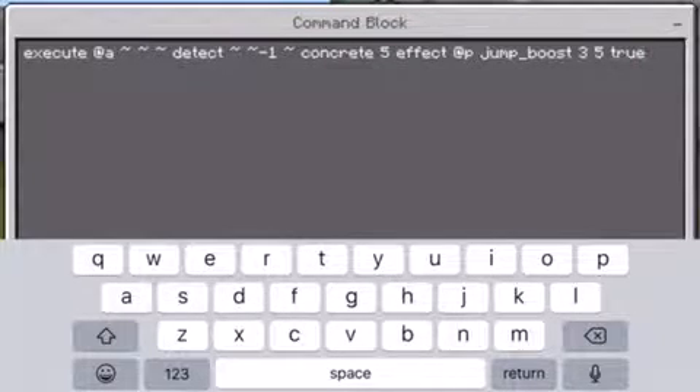Then you put a tilde after that, and then the block — for me I use concrete — and you have to specify a data value for the color. For the lime green jump boost block, that's data value five. Then you simply type in the command 'effect at p jump boost' and then how much you want.